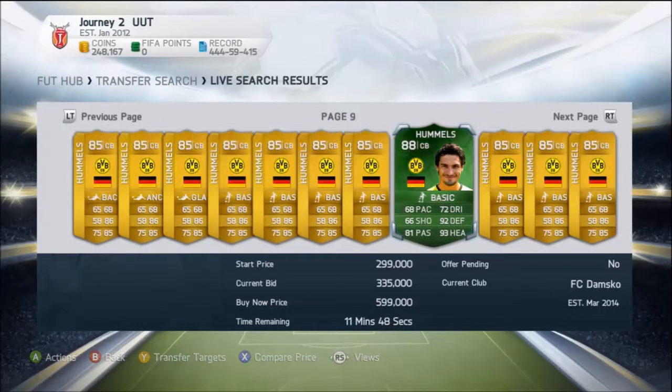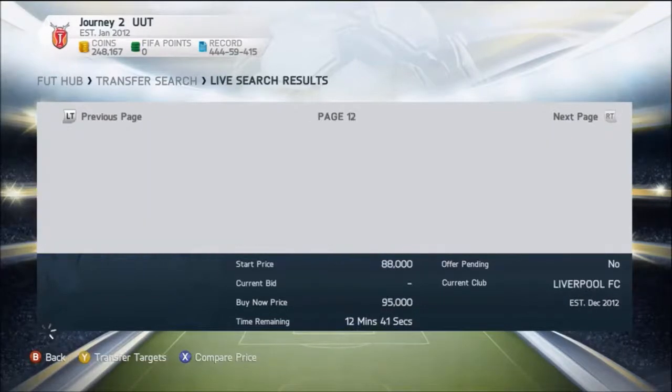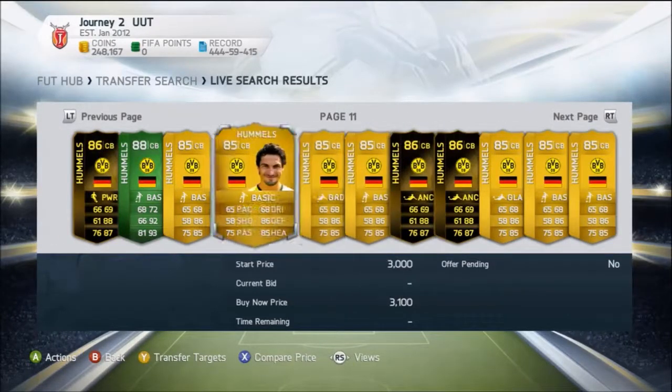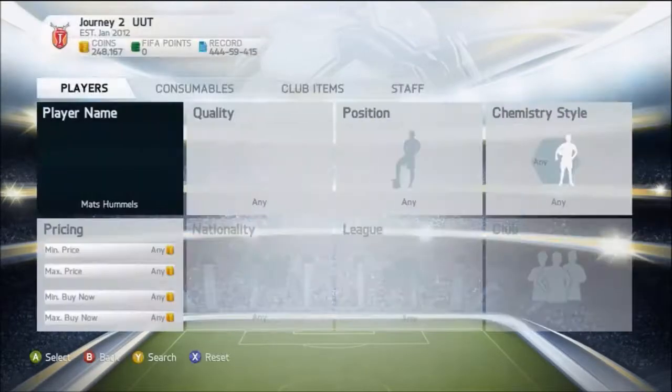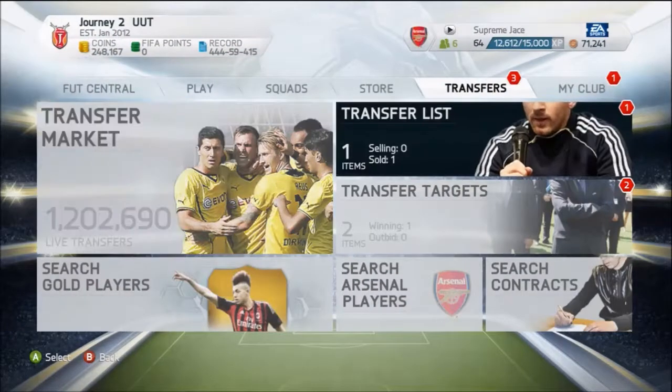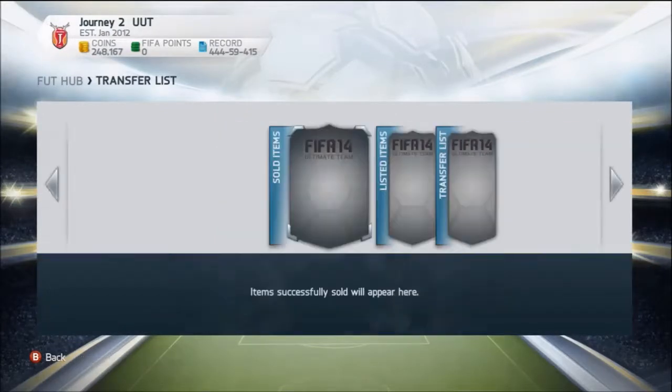He has 93 heading and he's going for around 335,000 coins. During the video, about two days later, his price went down to 200,000–250,000 coins, so it did drop significantly. You have to be careful — there are fluctuations in the market that can make you lose coins and some that can make you win coins, so keep an eye out for that and try to predict it correctly. If you're not too sure, tweet me or just observe the prices for a bit, as that's what I do.